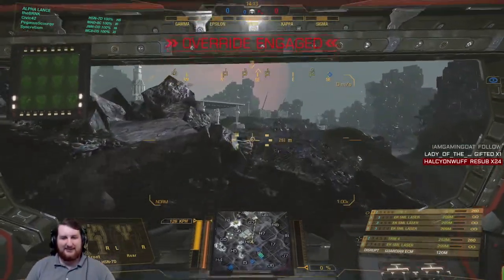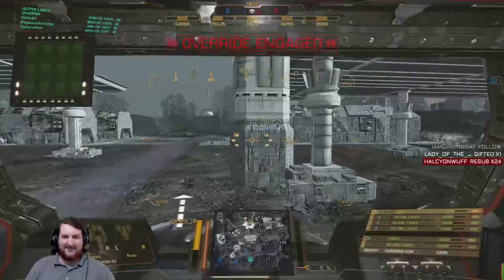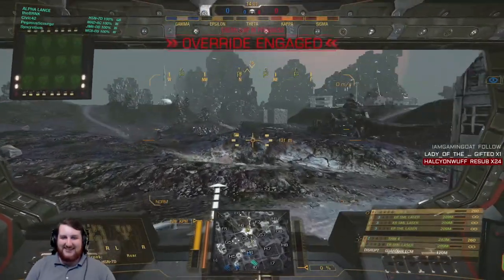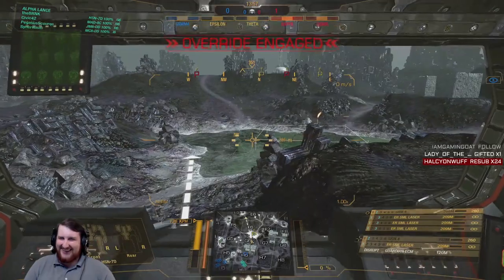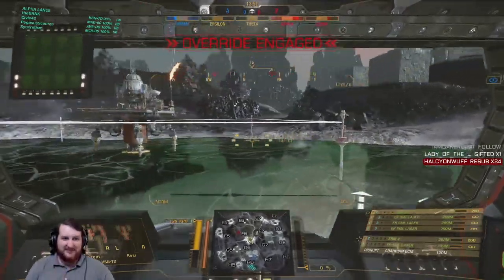All right, I'm going for Theta cap in a freaking Hellspawn. I'm faster than the only light on our team — hold on, it's an Urbanmech. That's not exactly a speed demon. Urban Mech tops out at 97 kph at most, but still though.